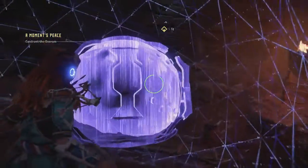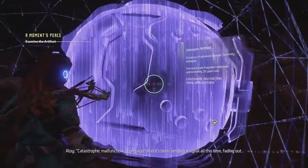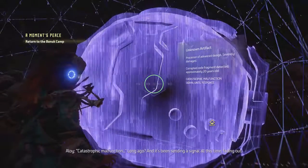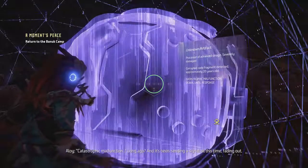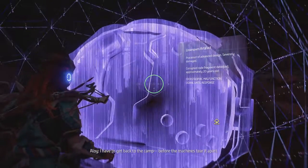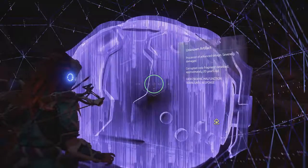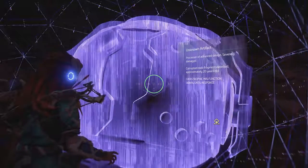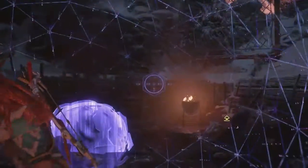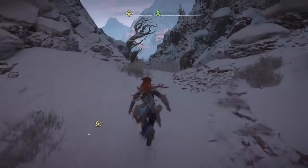They've made a mess of this. Unknown artifact — this is from long ago, and it's been sending a signal all this time, fading out. I have to get back to the camp before the machines tear it apart. Processor of advanced design, severely damaged, corrupted code fragment detected — approximately 20 years old, catastrophic malfunctions, signal until response. Anything else up here that matters? Nope. We've got to warn the people that those machines are about to go wild.